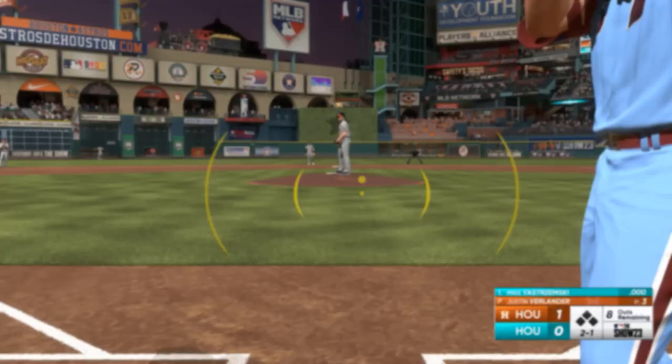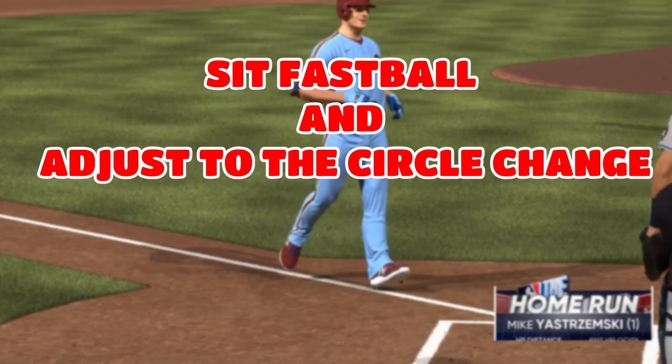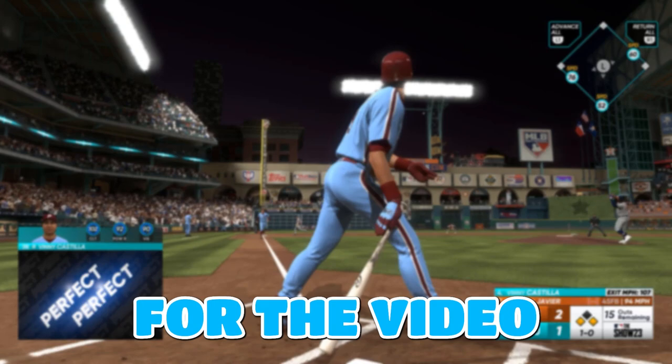That's pretty much it for the video today. Thank you guys so much for watching. One tip I would say facing Trevor Hoffman: sit fastball. If you sit fastball you'll be able to time it up, and if he throws that circle change you'll have plenty of time to adjust and hit it. So just sit fastball. If you like these showdown videos and want more, please like and subscribe and I'll hit y'all in the next video. Peace!